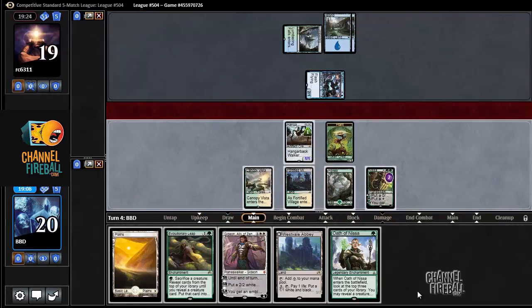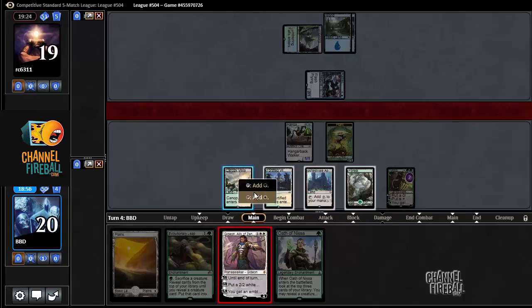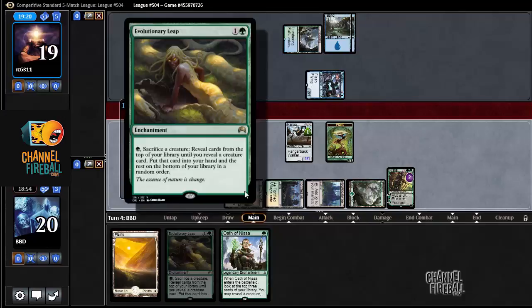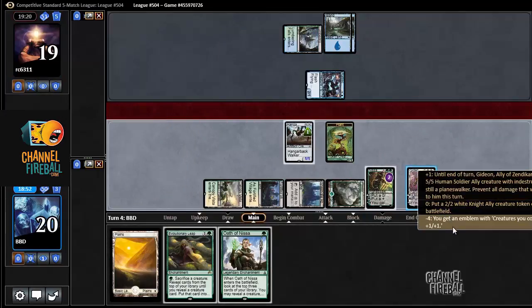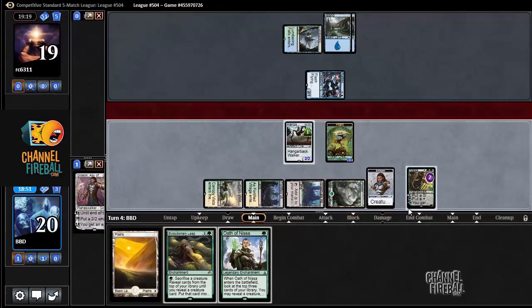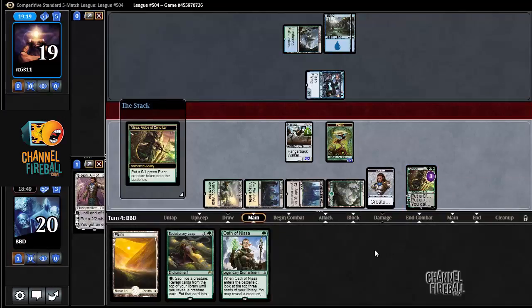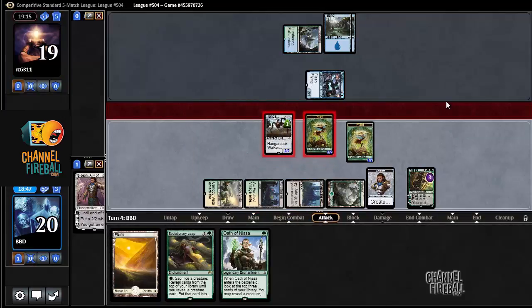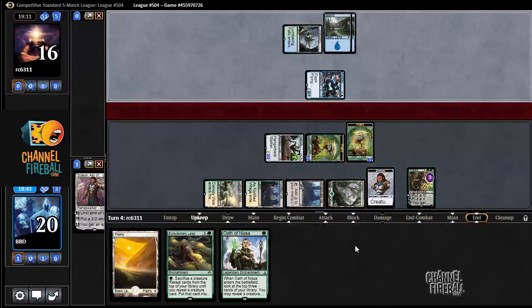Oath of Nissa. Because we're going to lose Gideon's loyalty, I think I want to just make an Emblem with Gideon. And that's going to make Evolutionary Leap with this Hangerback Walker a lot better too — just going to make everything better. These Plants are better, just everything. So, unless our opponent has another Rattlechains, our Nissa is pretty safe to make another 1/2 Plant, which is actually a relevant body in light of what our opponent has done thus far.